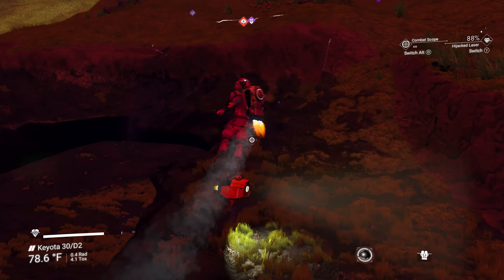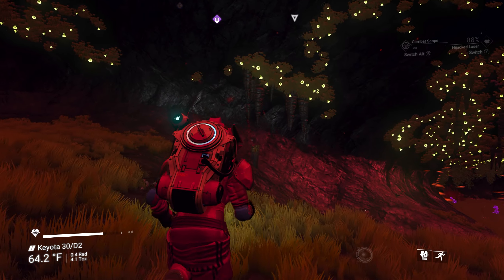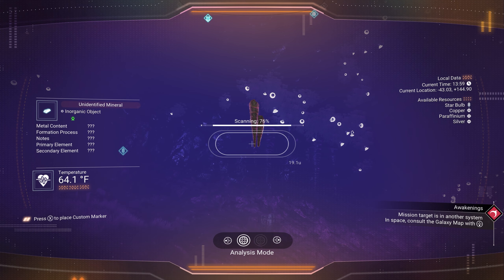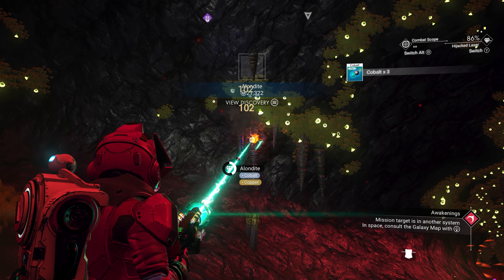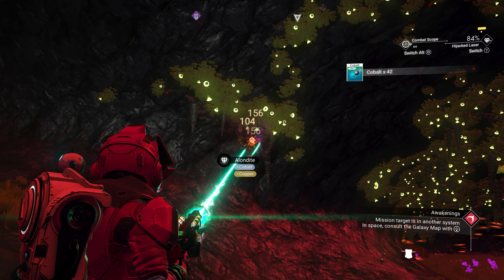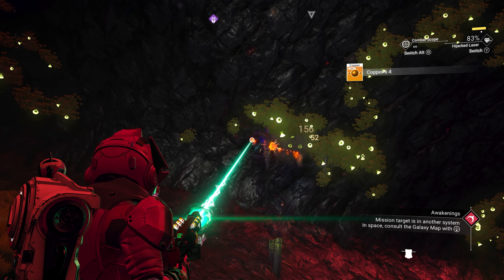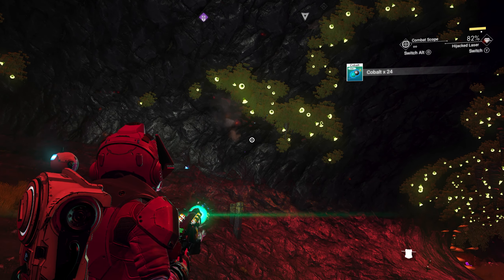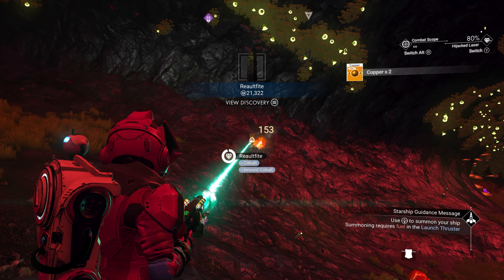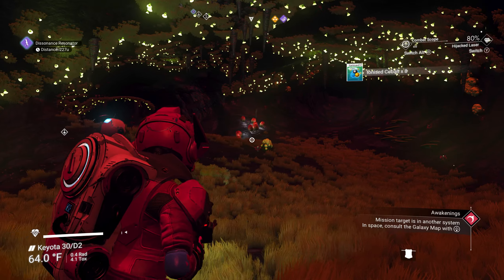Let me go in here and get some cobalt to make more batteries. I have 33 batteries already so we can make a lot more. Scan it first for some money — 21,000! It gives copper as a secondary and even chromatic metal, which is amazing. I love when it skips the middleman and just gives you chromatic metal — those are the ones dreams are made of.